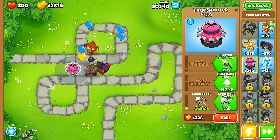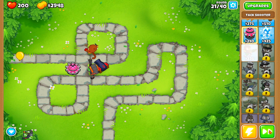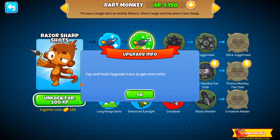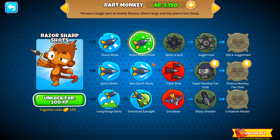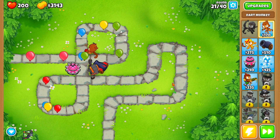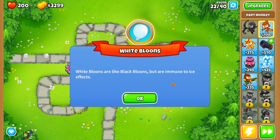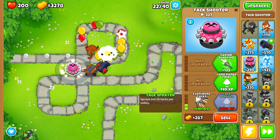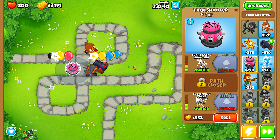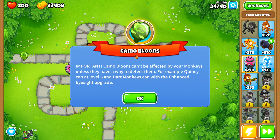We have a little bit more experience on our dart monkey and we are leveling up very fast. We don't need to worry about leveling up too many towers at once. I'm not too concerned about going a specific upgrade path because by the time I get to chimps I should have at least one tier five unlocked. It really doesn't matter what we upgrade as long as we beat easy mode.